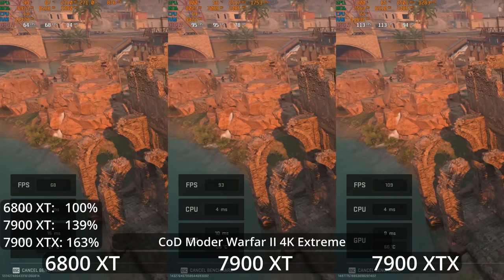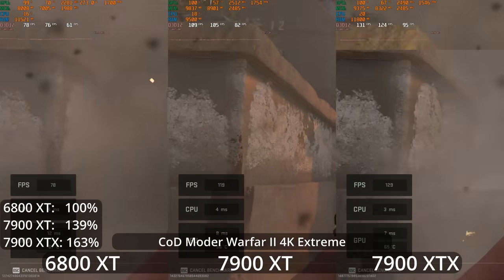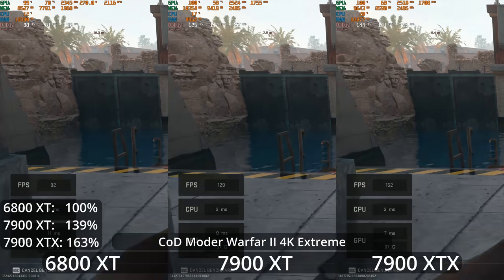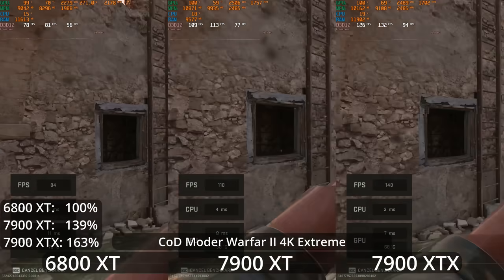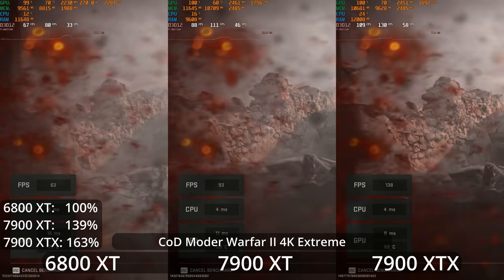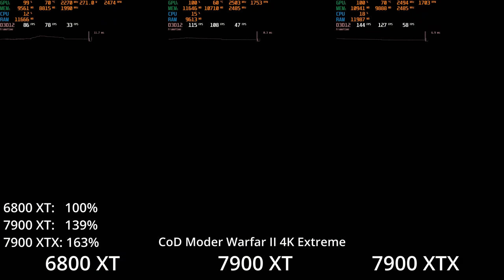If we go to the 4K extreme settings — just absolutely cranking this game at 4K — the good news is they can all deliver perfectly playable performance. Even the 6800 XT is well over 60 FPS most of the time, although the 1% lows do dip below. So more competitive players wouldn't like this, but for people who just want to play the game and have it look nice on their 4K screen and aren't too competitive, you could crank it. The 7900 XT and XTX are actually delivering pretty high refresh rates even at 4K extreme settings here. And now the 7900 XTX is not held back by the CPU, showing off its 63% lead over the 6800 XT, one of the higher leads we see throughout our tests.